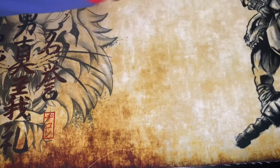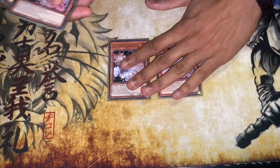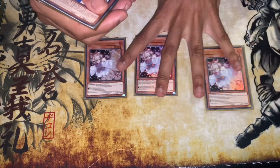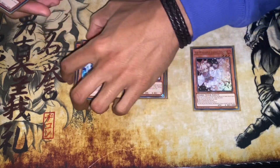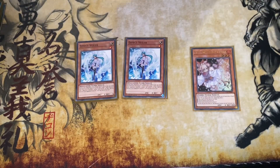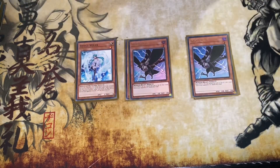For hand traps, I play three copies of Ash Blossom, very standard. I play two copies of Valor, and the reason I play two copies is actually because I bumped DD Crow up to two as well.